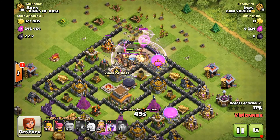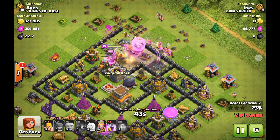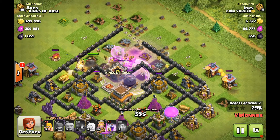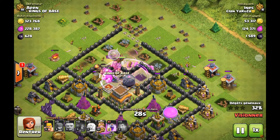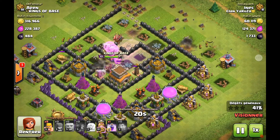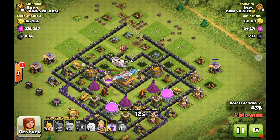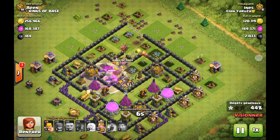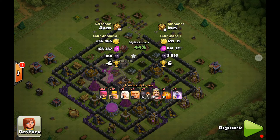Tout se déroule bien, ça rentre à l'intérieur. J'envoie tout ce qui reste comme archers de ce côté vers le haut. Je mets un sort d'orage pour accélérer, le but c'est de choper les élixirs noirs au plus vite avant que les mortiers ne détruisent toute la horde d'archers et de barbares. C'est tombé. Je laisse le roi et les géants finir de faire tomber le HDV pour récupérer le max d'élixir noir. J'ai récupéré 2000 élixir noir sur cette attaque.